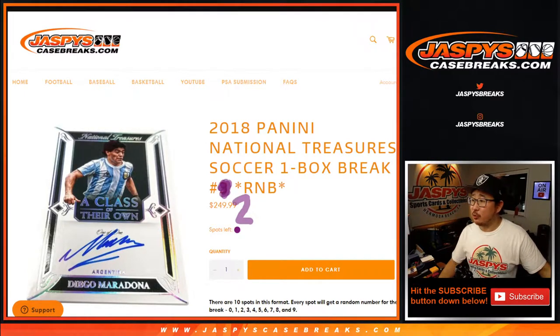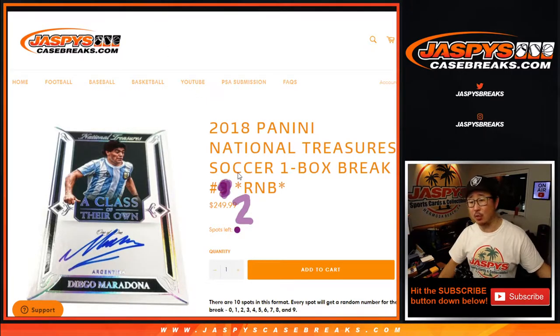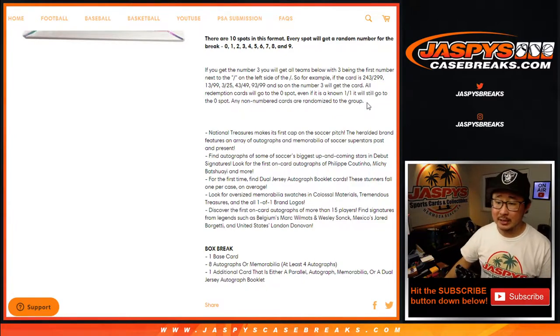Hi everyone. I'm Joe for JaspiesCaseBreaks.com, and we're coming at you with 2018 Panini National Treasure Soccer. I believe this is the first NT soccer that they ever made back in 2018. So this is a one-box, random number block break number two. If you read the description, you'll know how these number blocks work if you're not familiar with it. I think most of you are — you see these a lot when we do those filler breaks, when we pull teams out and turn them into this number-style break.